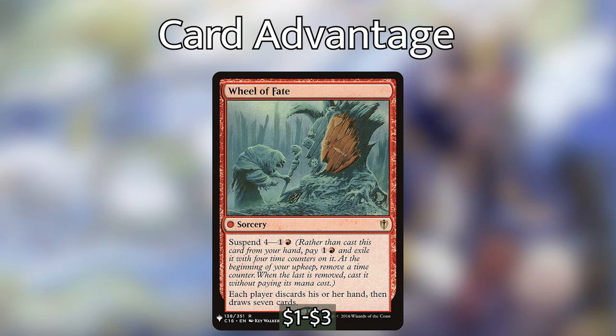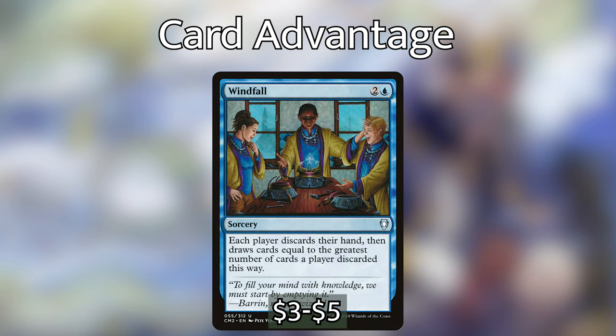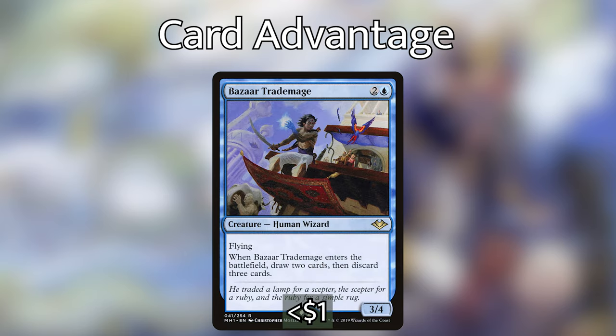For wheel effects, we have Wheel of Fate with suspend four — pay one and a red, exile it with four time counters, and at the beginning of each upkeep remove a counter. When none remain, cast it for free: each player discards their hand and draws seven cards. It's a very budget form of Wheel of Fortune. We're also playing Windfall — each player discards their hand then draws cards equal to the greatest number of cards discarded. With Rielle and maybe 10-15 cards in hand, we make everybody discard and draw 15.